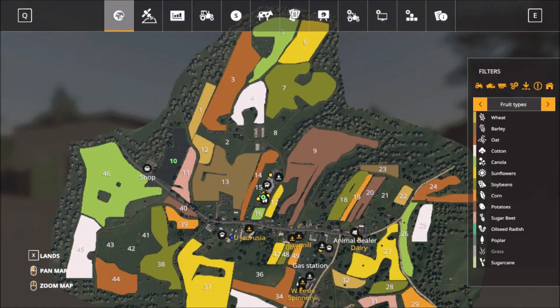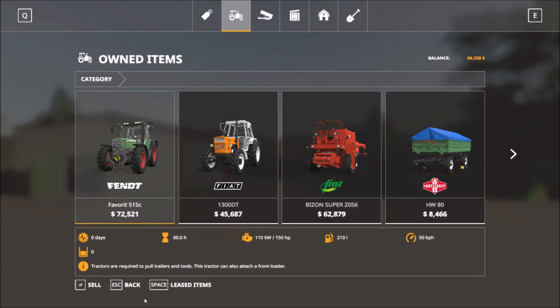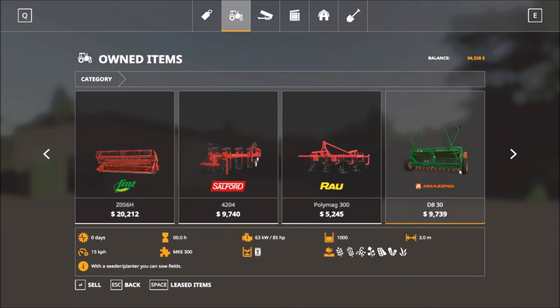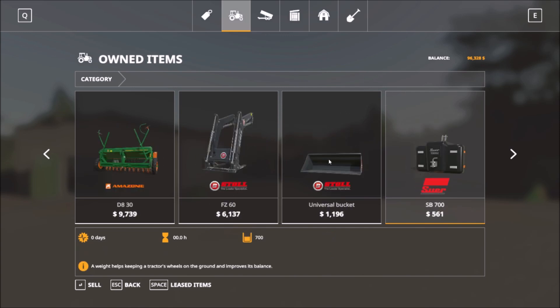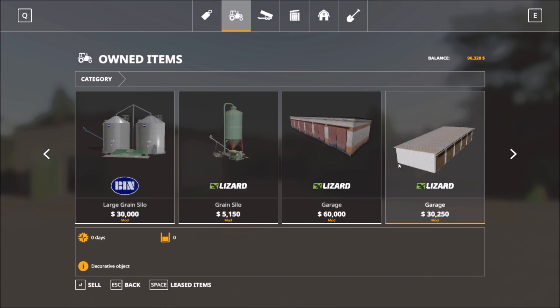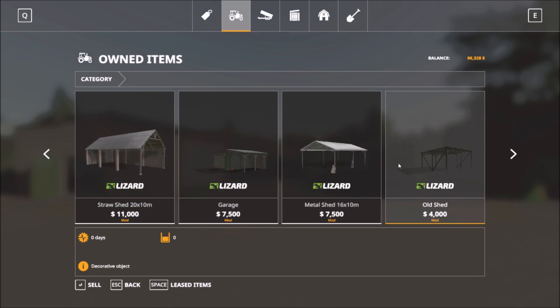Let's see what we get in the garage. We get two tractors, the Bison harvester, the trailer, then we get the header for the harvester, some field equipment, front loader attachments, weights, and cow barns and pastures and enclosures. Large grain silos, a garage, barn — lots of placeables here.